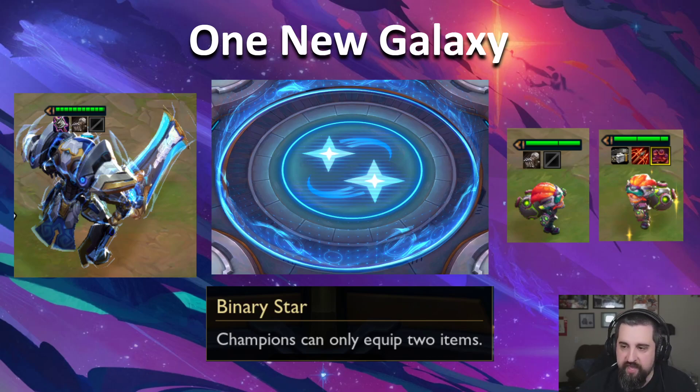The galaxy being removed this time is Medium Legends — the 125 HP galaxy is the one being removed this patch. It's one of the older ones, and it's one of the ones that we're ready to move on from.